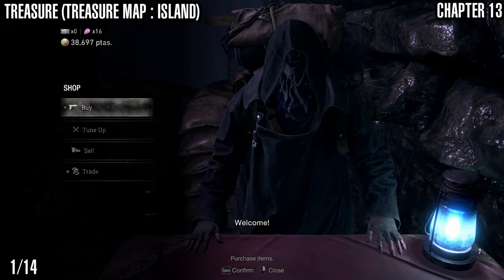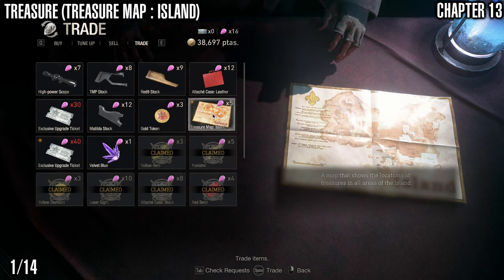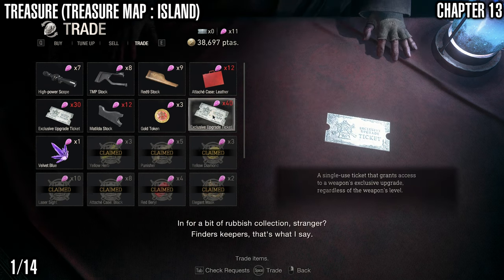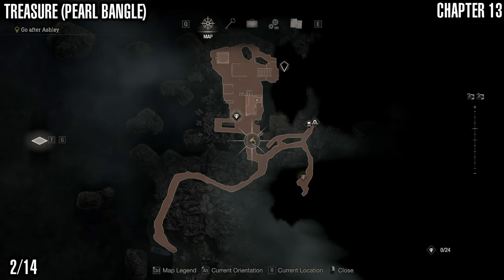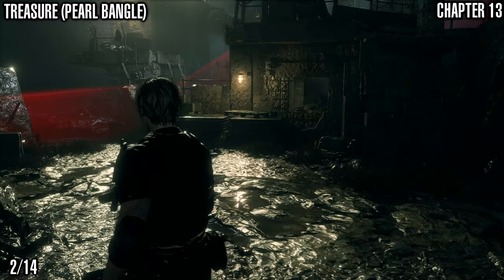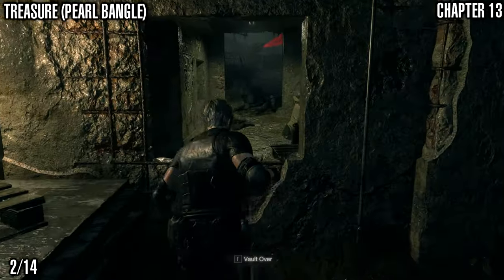First up we're going to get the treasure map from the merchant. I'm trying to save the spinels to get the weapons and the weapon parts so that you can get that achievement for getting all the weapons, if that's something you're interested in. So I keep mentioning that as often as possible. Next up we've got the pearl bangle treasure.